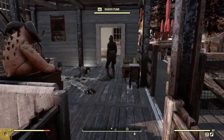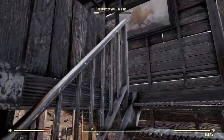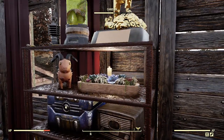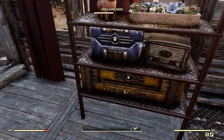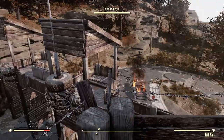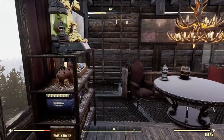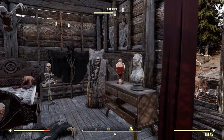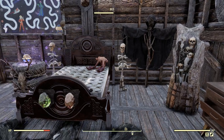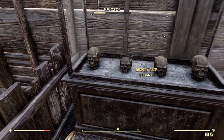And then upstairs is the Raider boss' room — this is where the Raider boss stays. A shelf full of trophies and loot. You can see him look out over the camp to see what's going on. And of course he's got the skulls of his enemies.